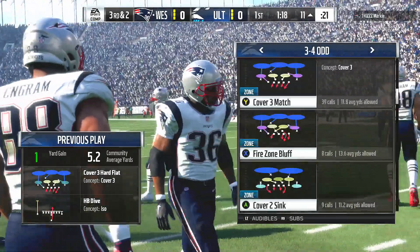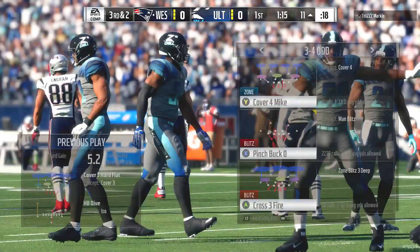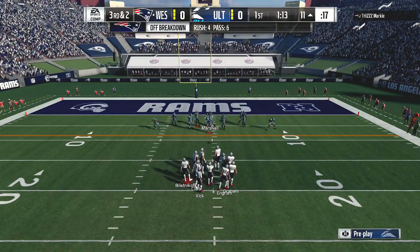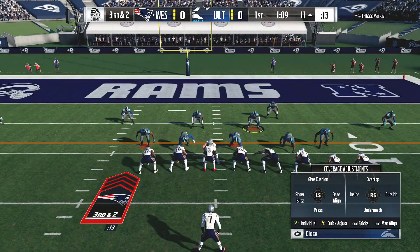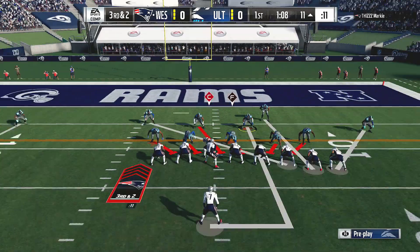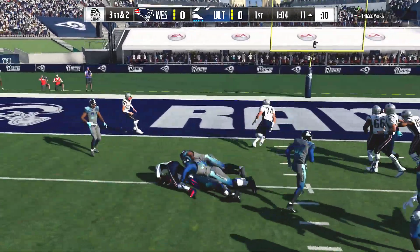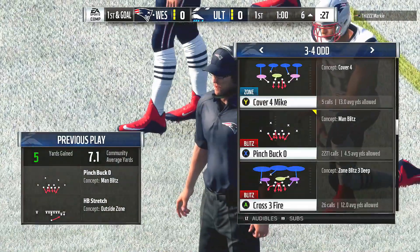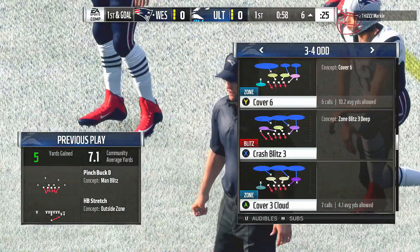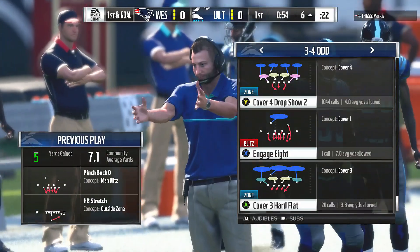The best defensive linemen play with great leverage — they can get low and not get bowled over by offensive linemen, and have excellent hands to throw people off. We just saw a great example of a really good run stop by the defensive tackle. Now a handoff — they run left side and he gets the first down yardage before being brought down at the six. A gain of five gives the conversion and makes it first and goal.